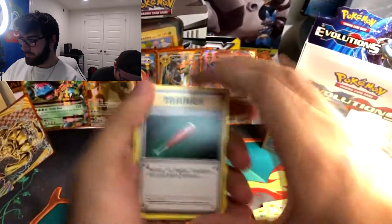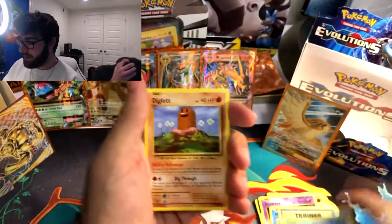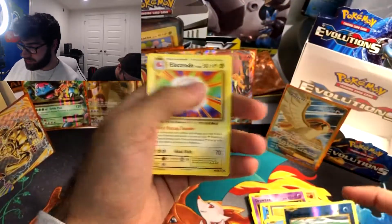Full Heal, Baseball Bat, Porygon, Pokedex, Poliwag, Diglett, Seel, Nidoran, Ponyta. Reverse Holo Magikarp. And Electrode.